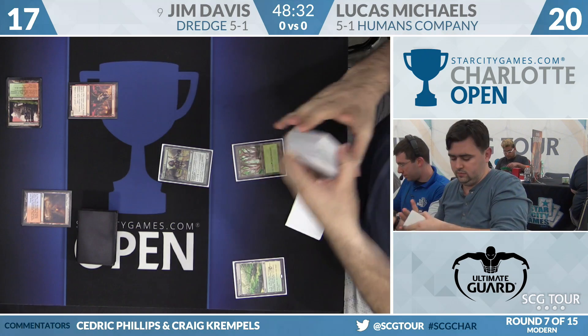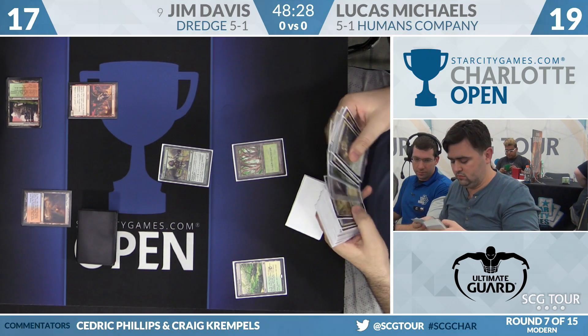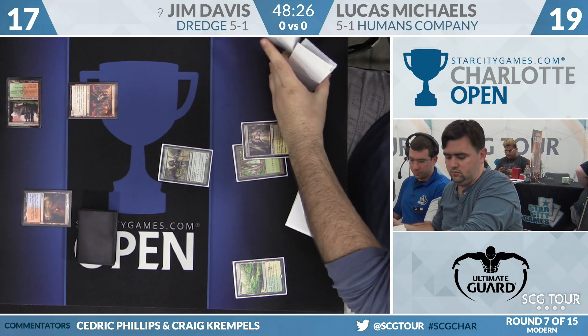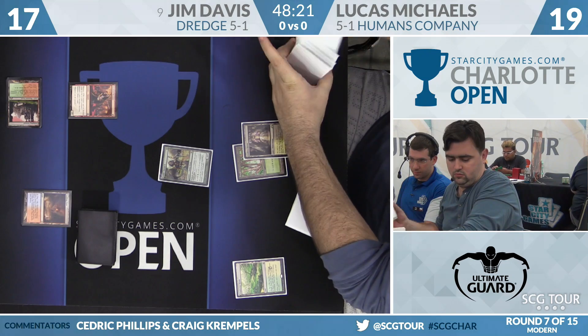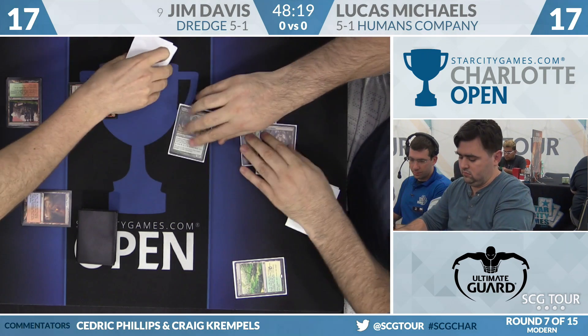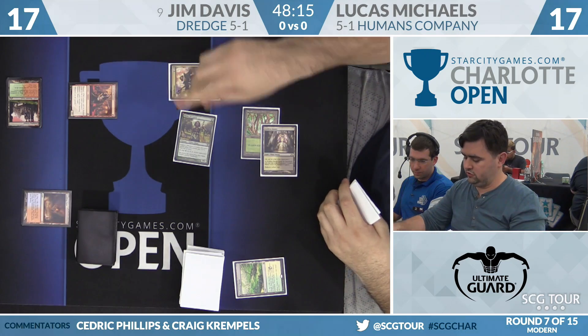Lucas does have some interaction, but basically he just wants to build up three, four, five big humans and just start attacking for as much as possible. Jim's not going to do a whole lot to stop him from doing that. On the flip side, Jim wants to just build this graveyard and get all of his card advantage that way. Game one, Lucas isn't going to stop him from doing that.